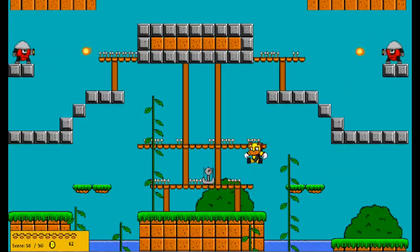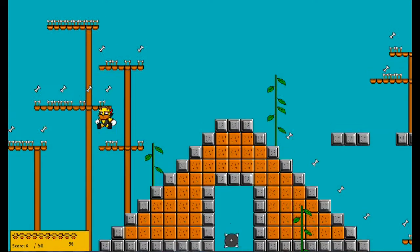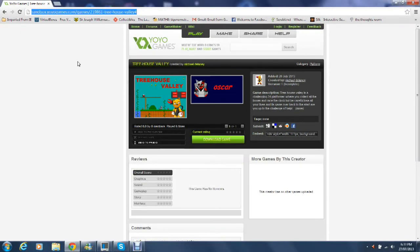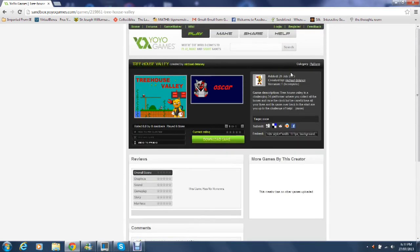While it might turn off certain audiences due to the difficulty, others who like that old school way of play are really going to enjoy this. Even though the graphics aren't as good as they could have been, I still think it's really worth a try. Check out Mike Delaney's profile and give him some reviews on the game, because he'd really appreciate it. It's done by his self-made company, Mazicom, and he plans on making Treehouse Valley 2, 3, and all sorts of other stuff in the future. Definitely keep a lookout for this guy — he deserves it.